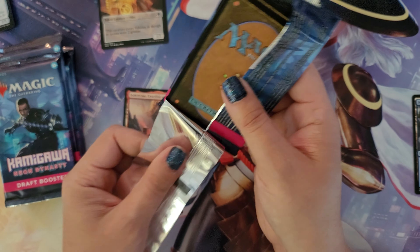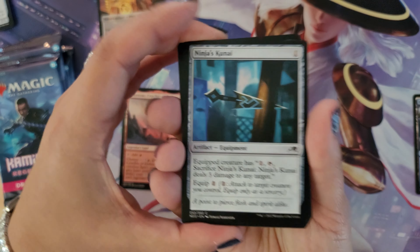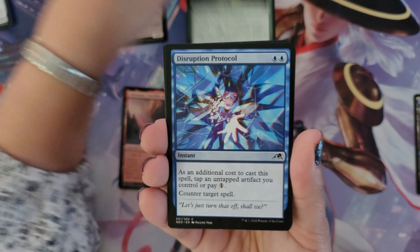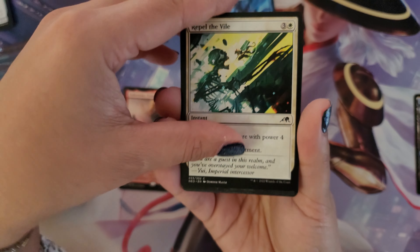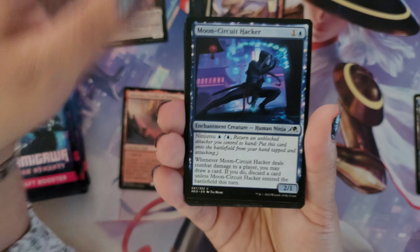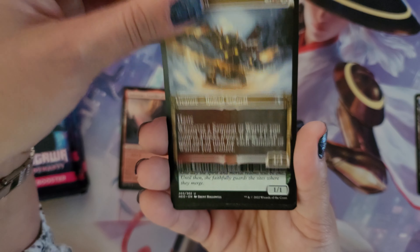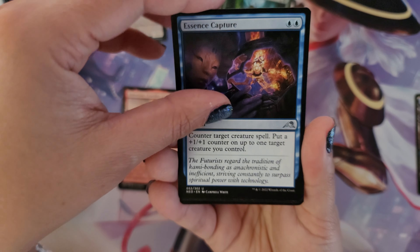On to pack number two — the hope is the Wandering Emperor will yield us a Wandering Emperor. Pack two contents: Ninjas Kunai, Lethal Exploit, Favor of Jukai, Disruption Protocol, Repel the Vial, Explosive Entry, Imperial Subduer in the showcase art, Mnemonic Circuit Hacker, The Long Reach of the Night, Siri Captain, Merge Keeper, and Essence Capture.